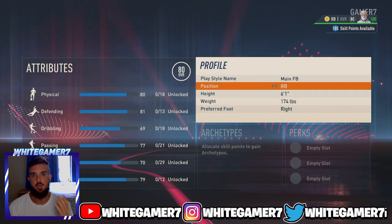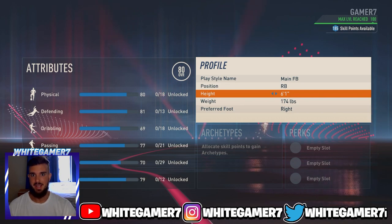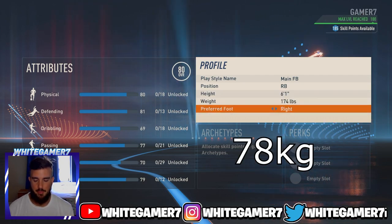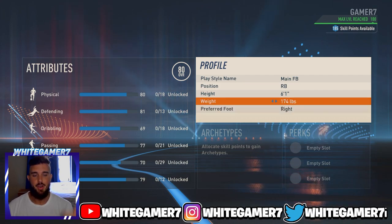For your position, you're either going with right back or left back, all up to you. Your height, we're going with 6'1". This year when you're playing fullback, you do want to have some height, especially if you're playing competitive or just in the higher divisions, because you never know — you might come up against tall opponents. For your weight, we went with 174 pounds, and your preferred foot is all up to you.